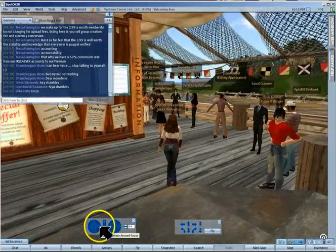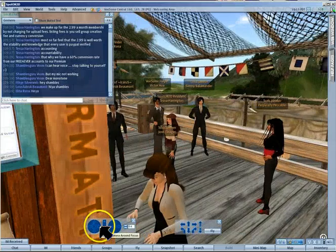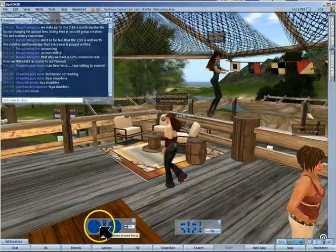I'm going to TP you all in a second. Let me just get out from underneath this canopy so I can double-click. I'm sorry - I moved people like bowling pins. I'm so sorry.